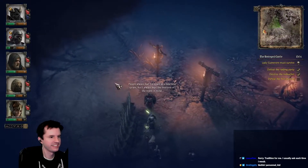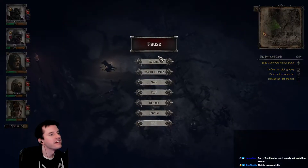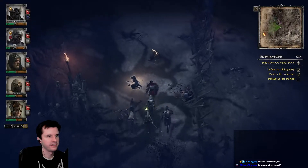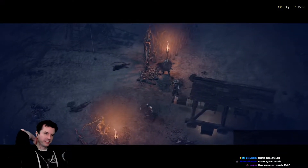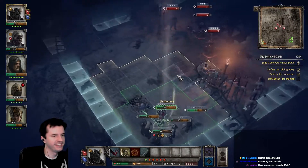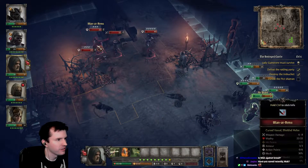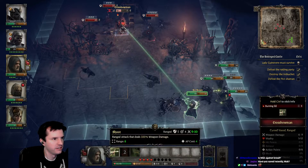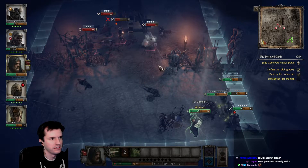Story dialogue: 'People always thought me a heartless tyrant, but I always kept the interests of the realm inside.' Treasure lost and found. That dialogue is a bit quiet — can I turn it up? No, just master volume. Fire arrow will kill him next turn, and we've got one more arrow to spare for you.